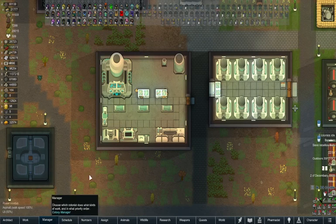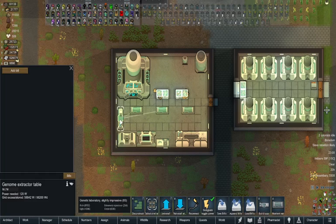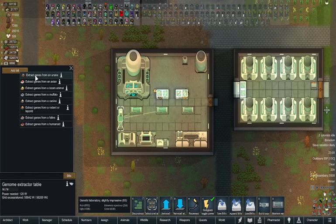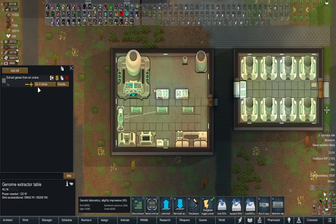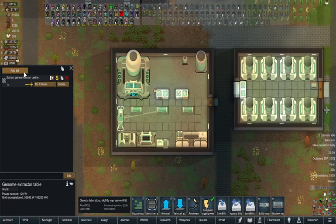Back after that extended building break. While the builders were building, I had a few of them do some hunting to get us some animals. Up first on the genome extractor table — you can extract genomes from an ursine, which you'd believe is a bear type. You can use grizzly bears or polar bears, which we don't have either of at the moment.